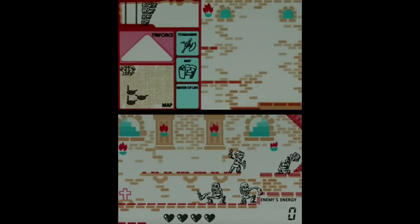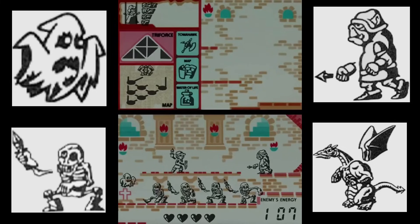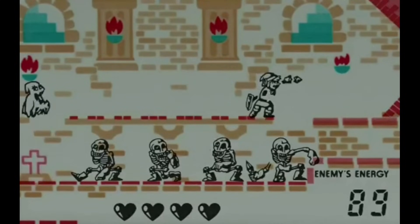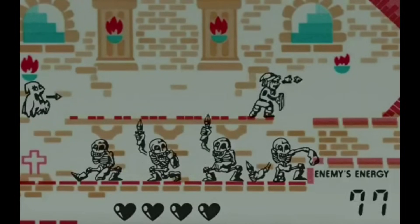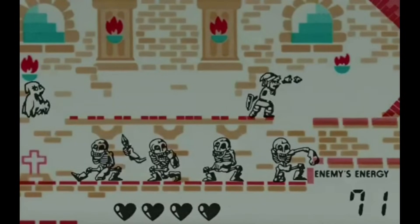We've got four pretty generic enemies to choose from: the Ghost, Stalfos, Goblin, and Dragon. None of them are that weird per se, but I'd have to go with the Stalfos skeleton guy, because they're the goofiest looking and their tiny swords kind of look like paintbrushes. I also think it's kind of weird how the Stalfos' right arm only spawns into existence when it's about to stab Link — I know this was done due to hardware limitations, but it's funny how it looks like the enemy keeps growing an arm for the sole purpose of trying to attack Link.